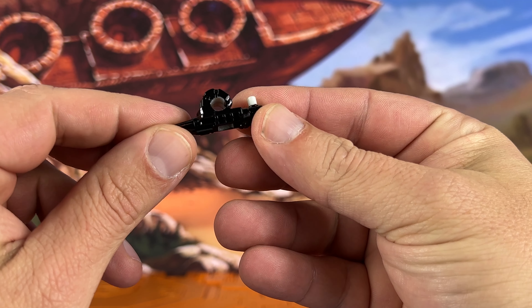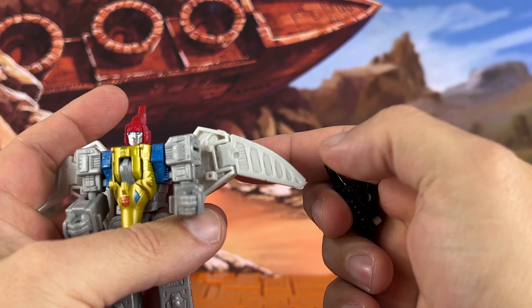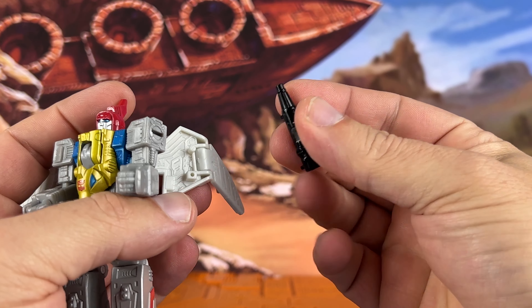Alright, let's get out of the box and take a look at it. It comes with these pieces here — kind of look like hands or weapons. You can plug them into his wings. We've got some tabs and slots. Kind of don't like the black; it would have been nice if they were blue and looked like his original weapons. But you can plug them in like that.